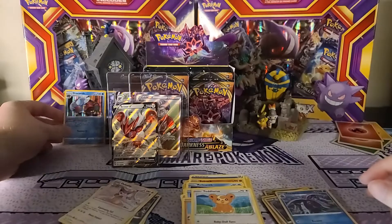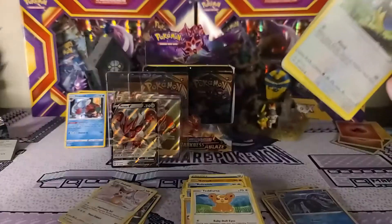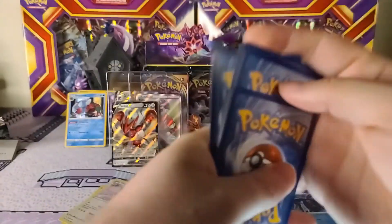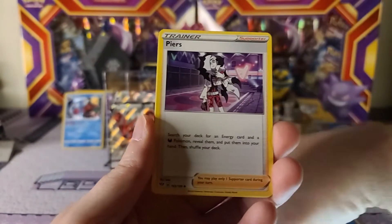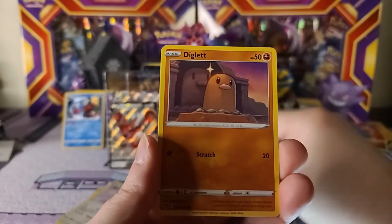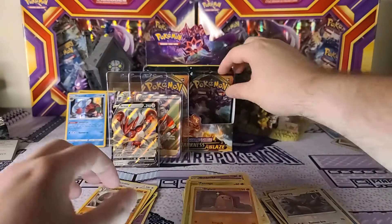Kind of crazy - we've only pulled two hollows and I think we're about halfway through this right side, but we've got massive hits. I've opened quite a bit of Darkness of Blaze but obviously the more you open the more you start missing, especially those full arts, gold cards, and hyper rares. Hopefully we can still pull some good stuff on the left side in our next video. We got a Torchic, Diglett, Ursaring is the reverse, and Diggersby the rare non-hollow.